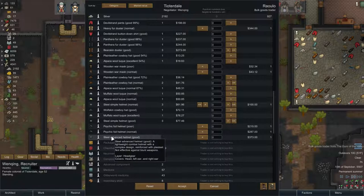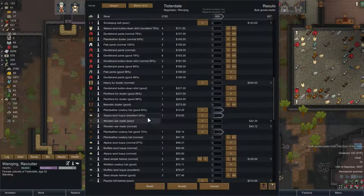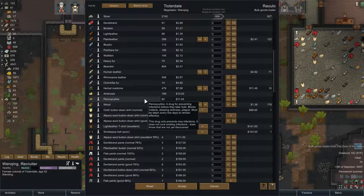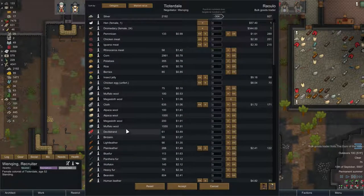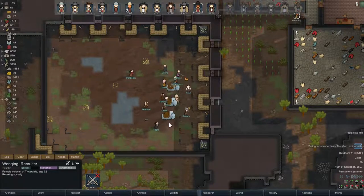Maybe we should get things like advanced steel helmets - yeah, let's buy that from them. What can we sell you guys? Let's just get rid of that even though it's not quite at the mark, that's okay. No, all that clothing we'll keep. Do you guys have any bird skin? Nope. I'm gonna get those chairs finished off one of these days. We've got lots of pemmican and insect jelly. That's about it - nothing we're really interested in. I'll just get that advanced helmet, someone can wear that.